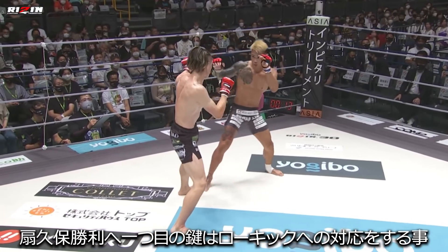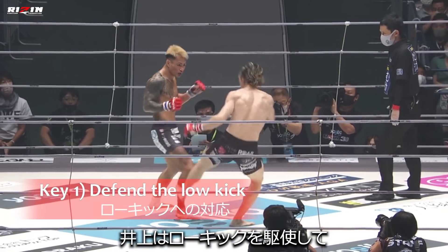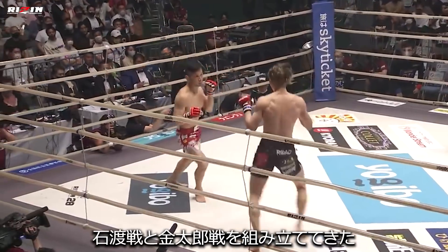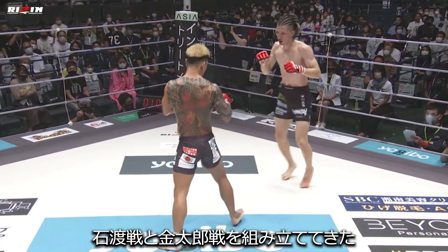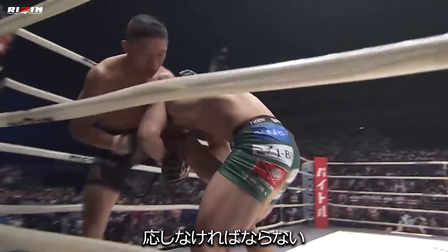The first key to victory for Ogikubo would be to defend the low kick. Inoue has had great success across his last few bouts with the low kick, battering both Ishiwatari's and Kintaro's lead leg. Ogikubo will need to neutralize this technique either by checking it or catching it and taking the fight to the ground.